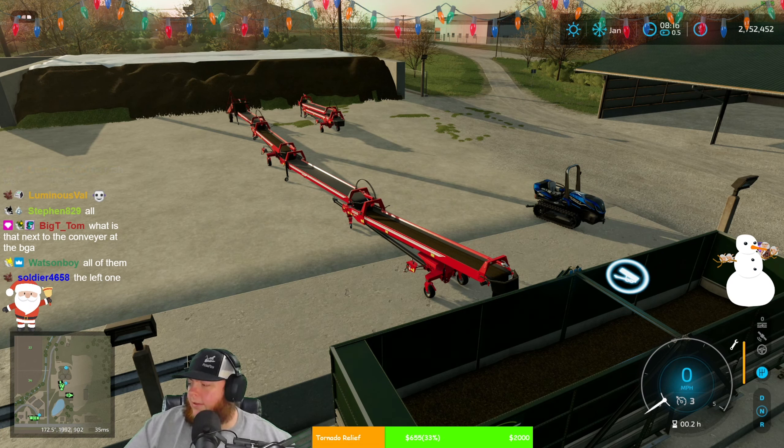We have conveyor belts set up because chat swore conveyor belts are the way to go to move silage. If chat says it then — you know — I'll at least try once.